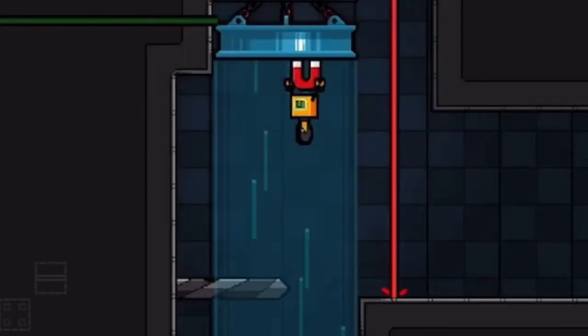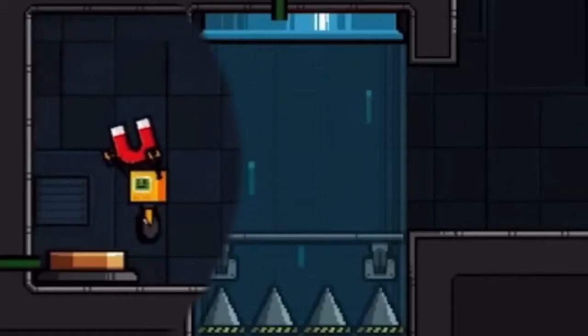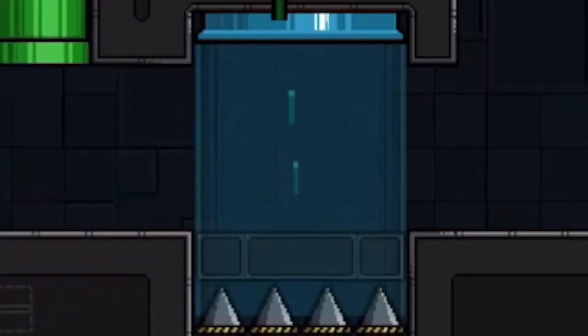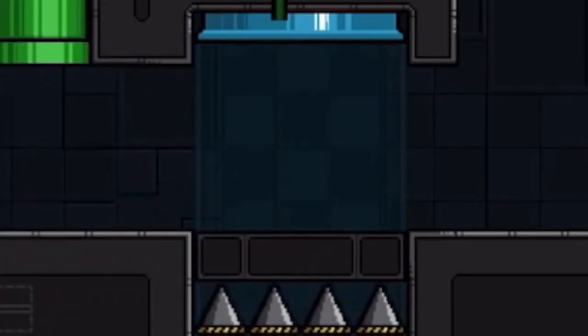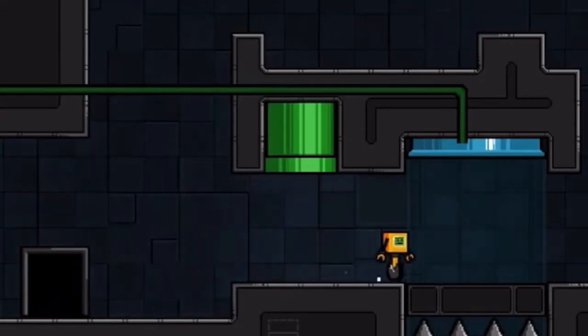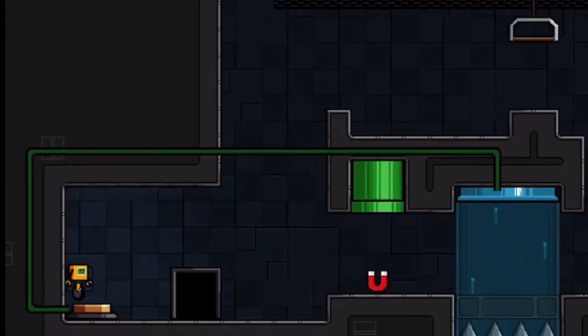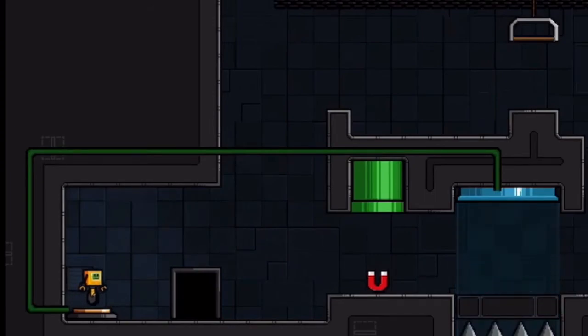Other slightly annoying things include not being able to move while on moving screws, which could honestly just be a bug. Or this one-way platform that disappears but is replaced with black blocks in the background — I assumed it was a platform and died. It was right after a save, which was nice, but still a little annoying. I'm not even sure if it was a problem for others — I might have just been an idiot.